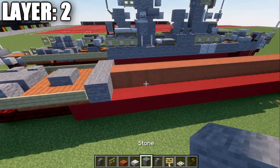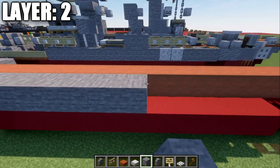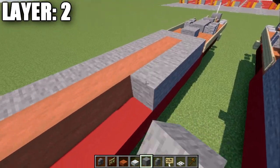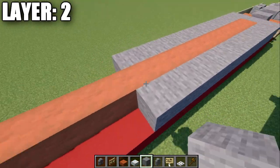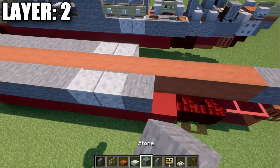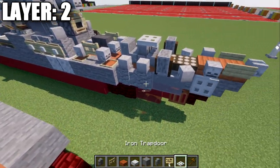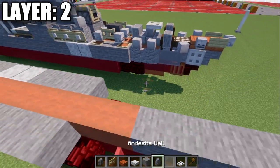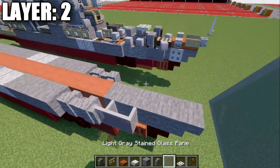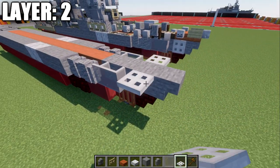Now, take our stone blocks and go forward nine blocks on each side. Then place down two polished diorite blocks going forward, followed by three more stone blocks forward. Then place down two andesite walls and two light gray stainless panes on each side, and an iron trapdoor on both sides of the stone block.